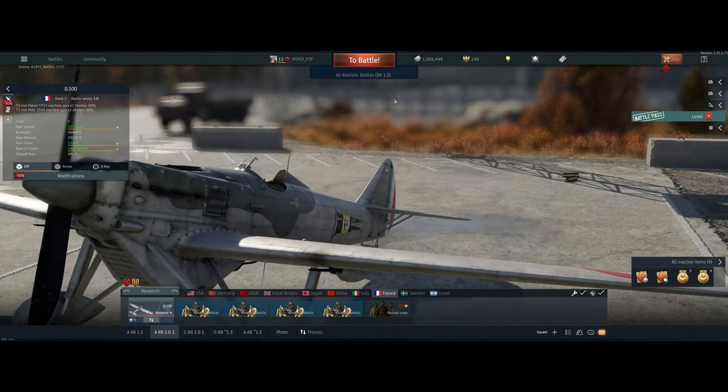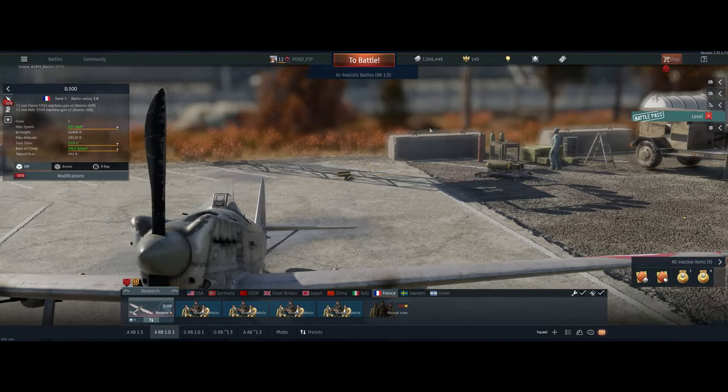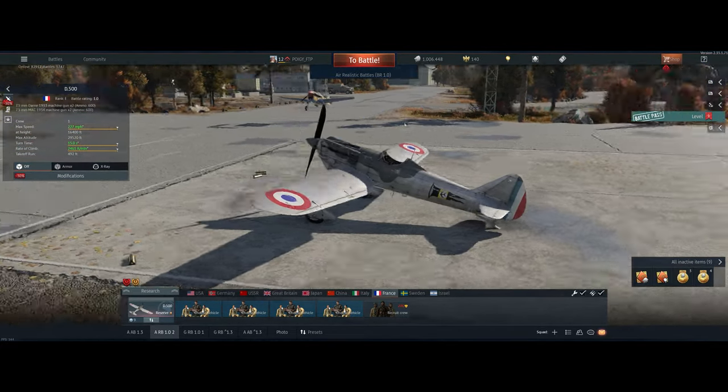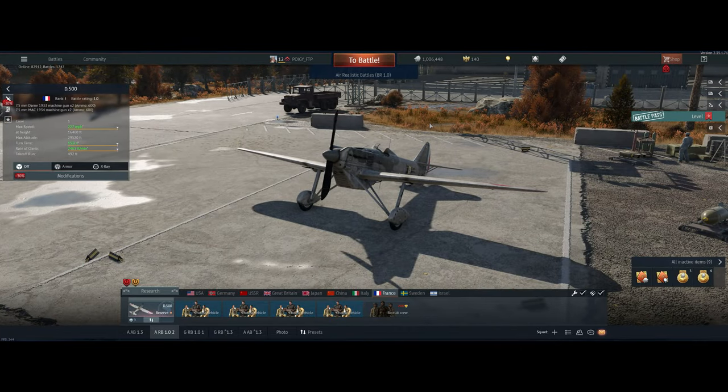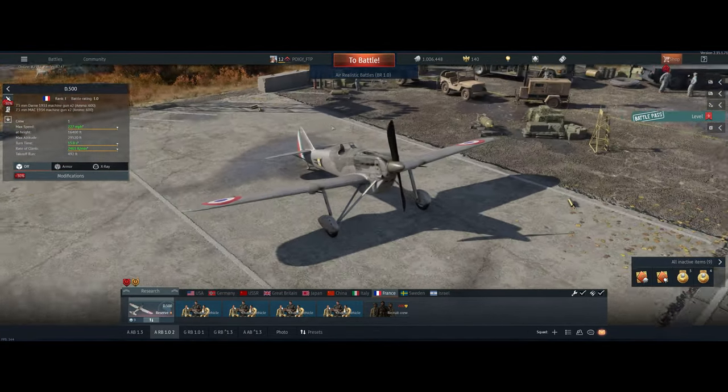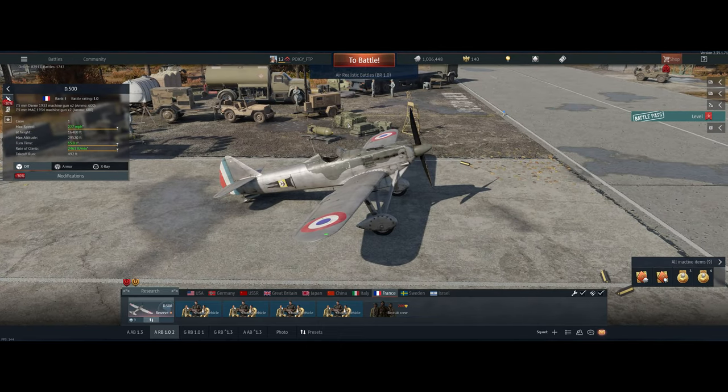Hey guys, welcome back to the channel — Poigie here, getting ready to take out the French D.500 in Air Realistic. Great guns — it's got four guns, which is great for reserve. But man, this plane does not hold energy in Realistic. Pretty tough to climb, pretty tough to accelerate.